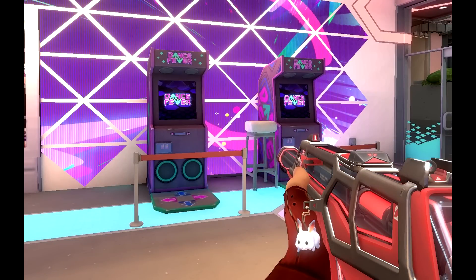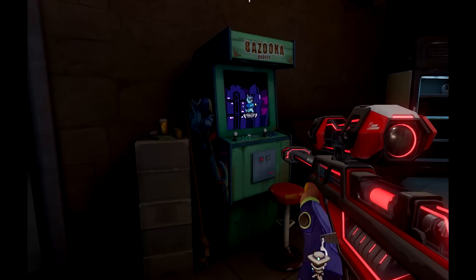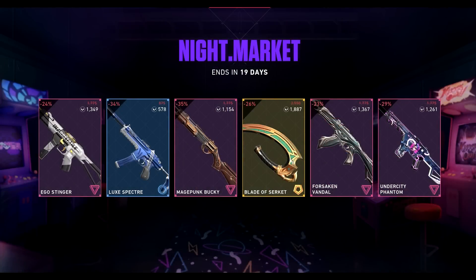But on top of that, we're also getting arcade skins very, very soon. They're not completely leaked, but we got some arcade teaser updates within the map. Furthermore, the background of the night market also shows an arcade, and previously it's teased Fade and a bunch of other things.